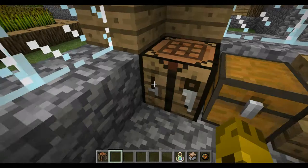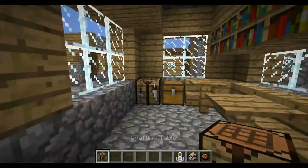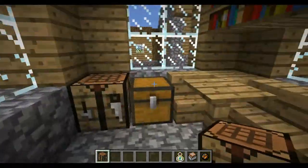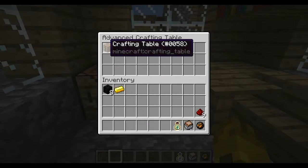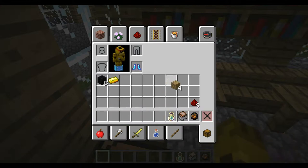Here I can make myself a crafting table. But let's say I don't want this crafting table because maybe I have one at home and I just wasted my wood for no reason. Put that in the advanced crafting table and you get your planks back.